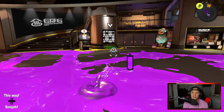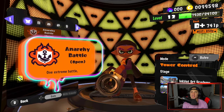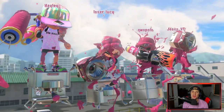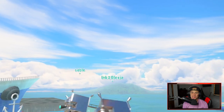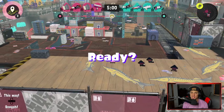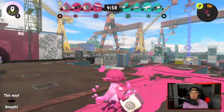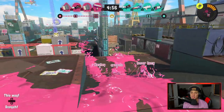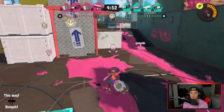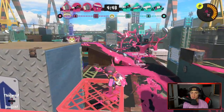We're gonna be hopping into ranked Tower Control. First match, we're rolling out — I think this is the ship map. I really like this map. I'm going to try to charge my special early on because the Booyah Bomb is probably one of the better specials in the game. It's super strong, super powerful, and can just control a battle like crazy — big damage for KOs and controlling positioning.